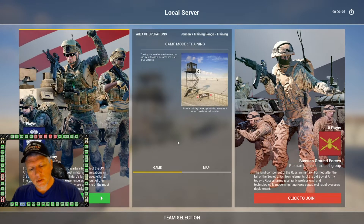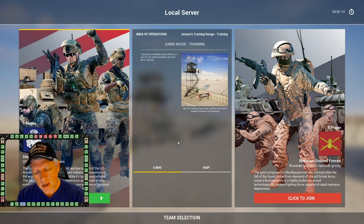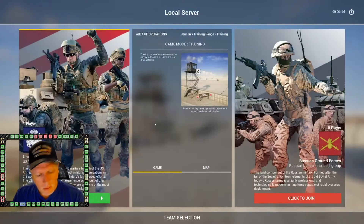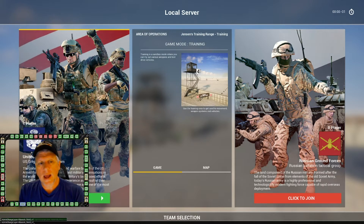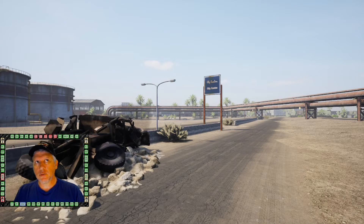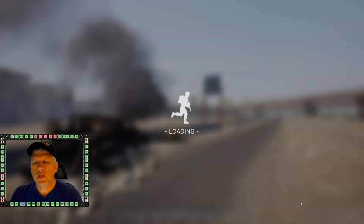I'm on the training range like I normally do with my training series. I'll open up the console, type admin change layer, and choose Albazra RAS v1 as an example. I'll show you why some key concepts on RAS you need to understand as an attacker leaving your main base.